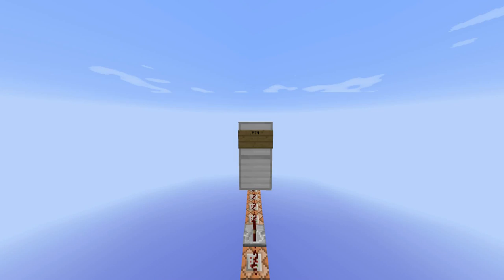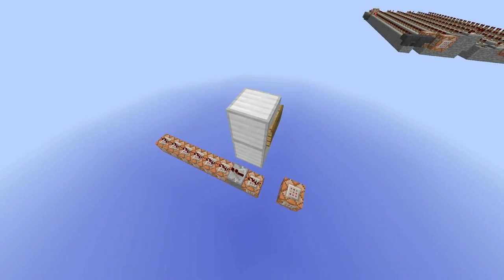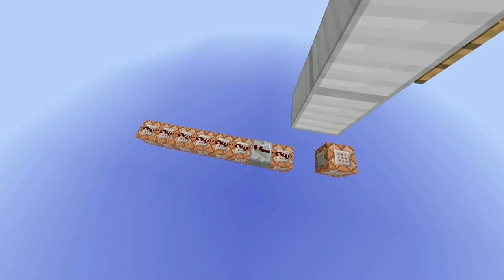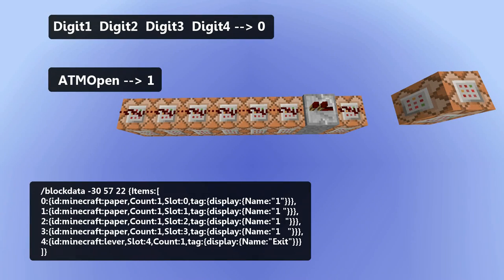In the latest snapshot, you can add click events to signs. So when I click it, the redstone line down here will activate. The command blocks down here set a hopper inside of the player head and set the dummy objective digit 1, digit 2, digit 3 and digit 4 to 0, and the objective ATM open to 1.